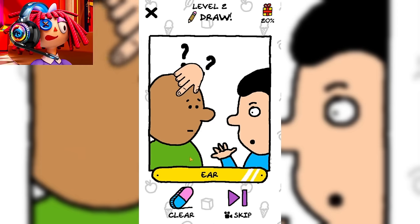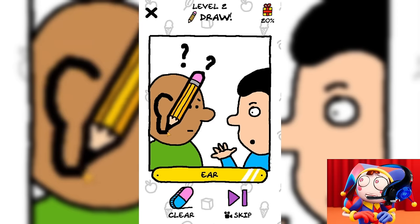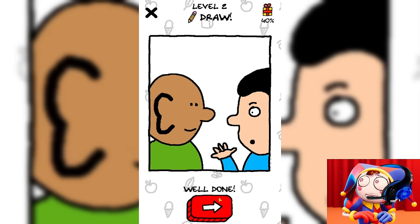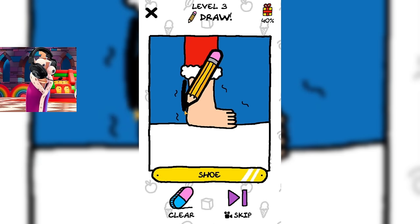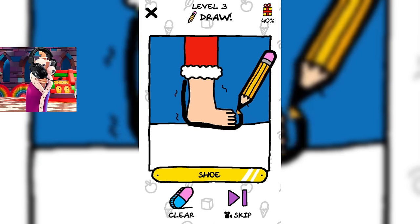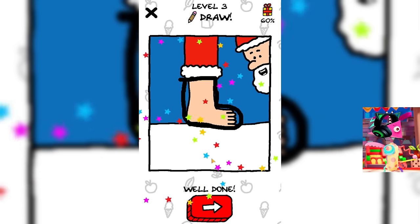I think this guy has a hearing problem. Let's try to finish drawing him a new ear. I think the game will ask you to finish drawing him a pretty giant ear. But now he will hear his friend well. Is this the foot of Santa Claus? It seems to me that walking in the snow without shoes is not the best idea. Great. Now his feet will definitely not freeze.